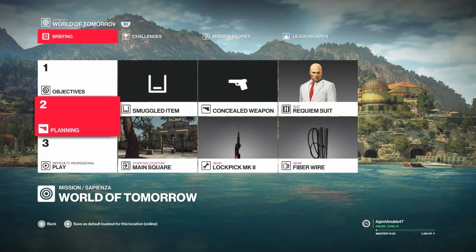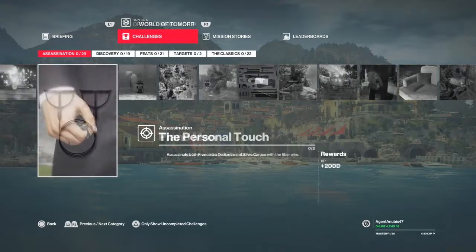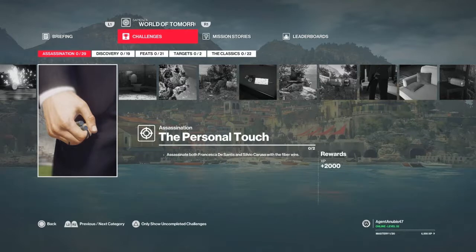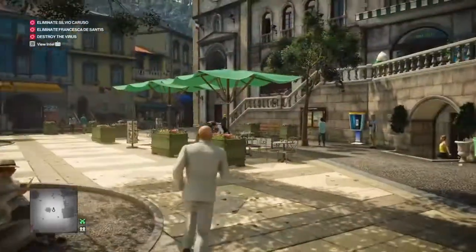Welcome back to Sapienza, Italy. Today we're going to take care of the Personal Touch challenge. For this you will also get the Piano Man challenge, and for this you will need to bring a fiber wire or other equivalent. I have quite a few fiber wire options now like earphones, fishing line, and all sorts. I do believe any of them will work. I've brought the traditional fiber wire.